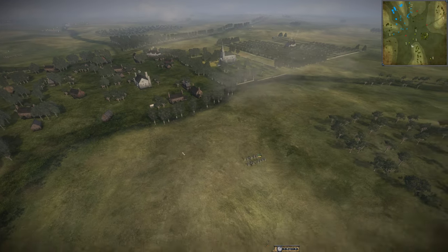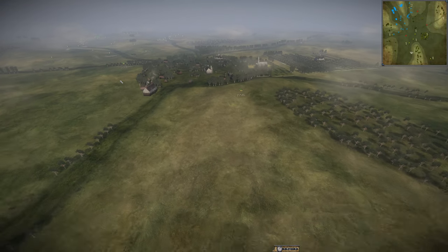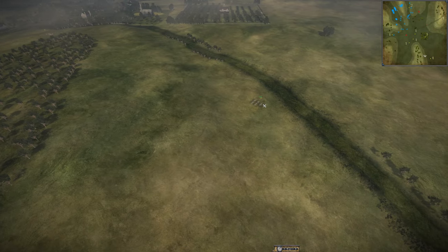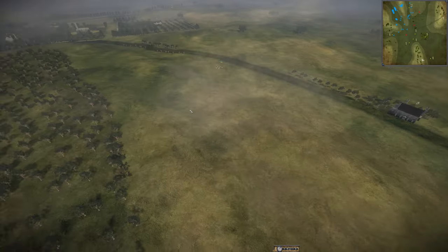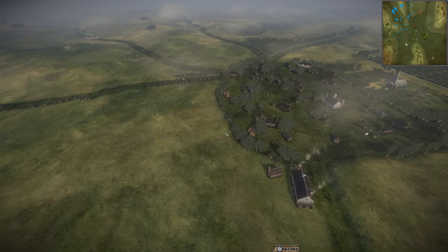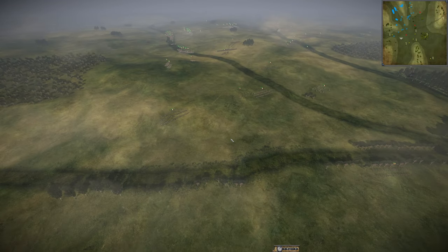Austria is heading towards the town — they've got some scouting cavalry, some C7s, some chevaux-légers up there. Brunswick is coming up along with Spain, as expected. This is a good move by the coalition to converge their armies instead of being isolated.